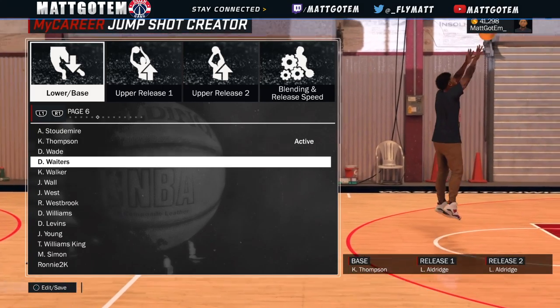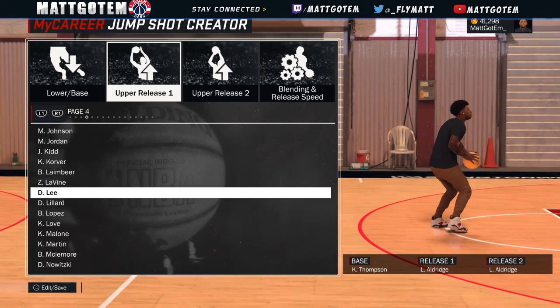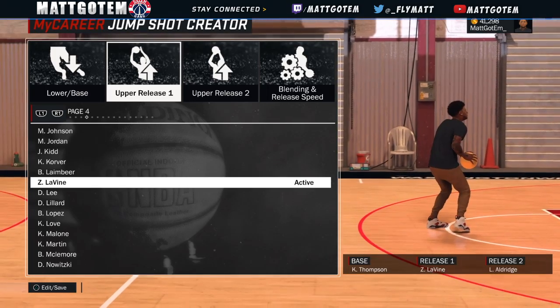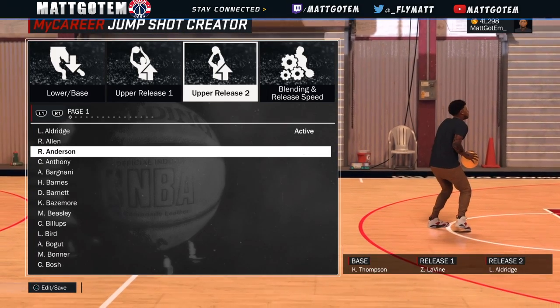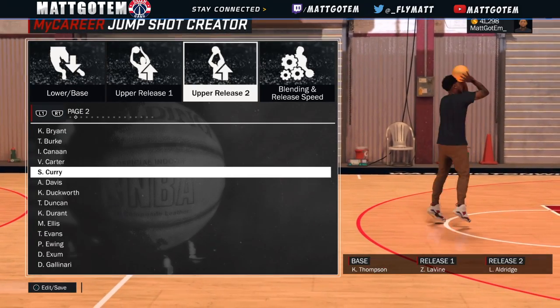So I could be getting green lights — it does help you in the park. If you do not have a custom jump shot on, you're probably gonna be missing a lot of shots if you're not a sharpshooter. So you gotta get that jump shot created so you can be making green lights in the park.